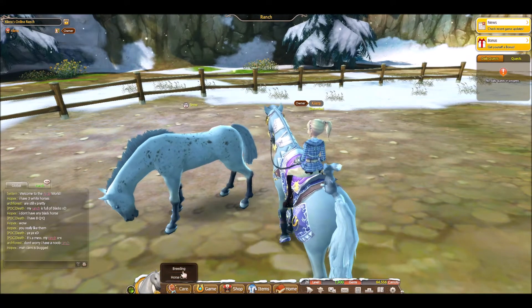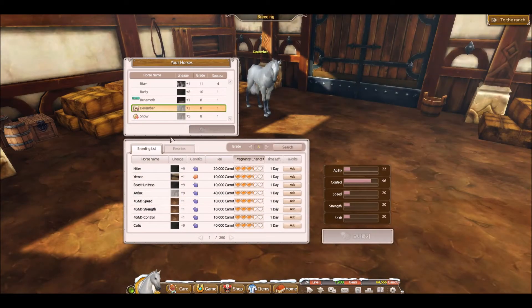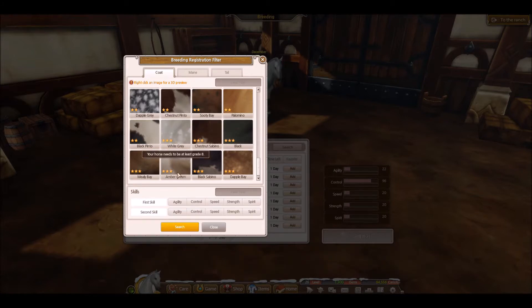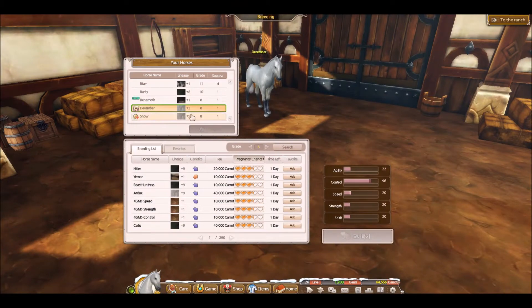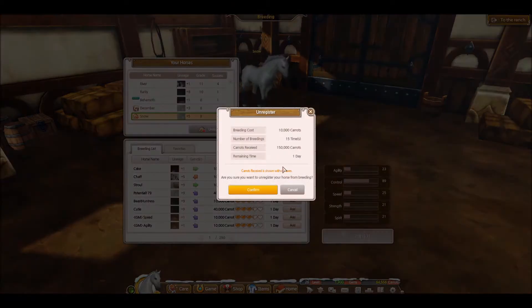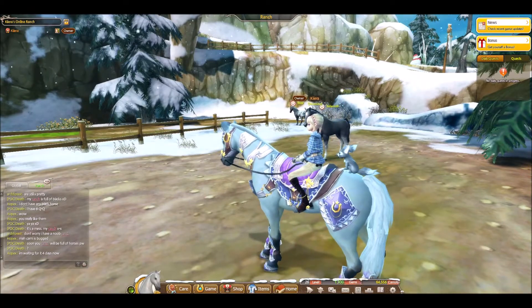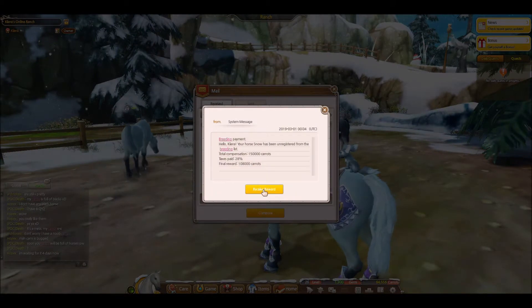One main way to get carrots is breeding. You unlock breeding at level 10. Three of the most sought-after coats are the black, the white, and the amber gray. Black was the hardest for me to get, white I got pretty easily, and I'm still hoping for amber gray. I also want the dapple bay because it's pretty cute. As you can see, I just got a bunch of carrots for putting my horse up for breeding — and that was just for one day. That's insane.